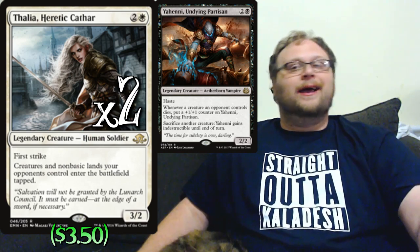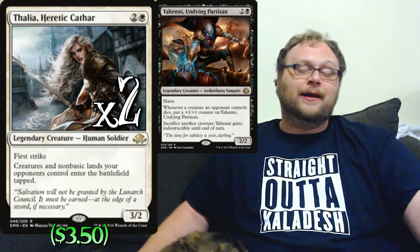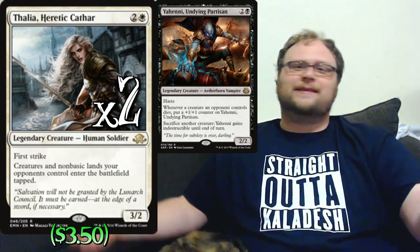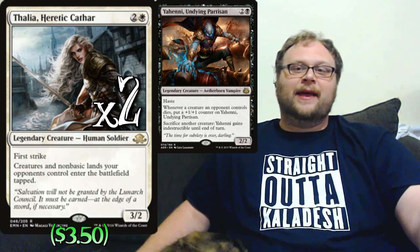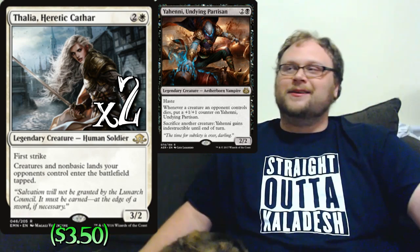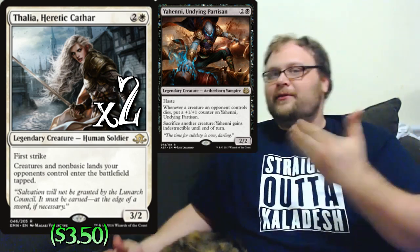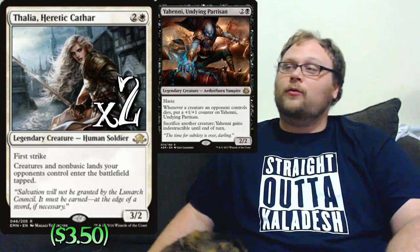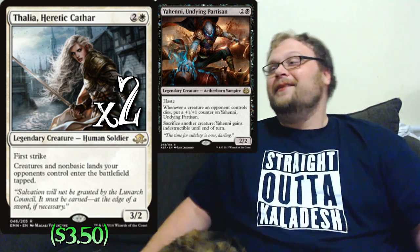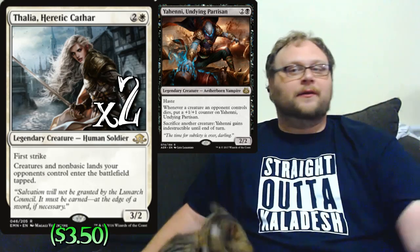That was cool, but ultimately I didn't think we needed Fumigate in the main — it ended up in the sideboard, and when Fumigate got pushed to the side, Yahenni got pushed out of the 75 entirely. You could go that route with Yahenni, Selfless Spirits, and a couple of Fumigates to basically be a wipe deck that keeps your own creatures out. But ultimately it didn't feel as powerful as Thalia, which is really good right now — pretty good against the cat combo, and great against vehicles decks because it keeps creatures from crewing the turn they enter play.